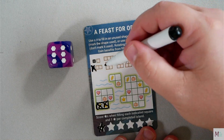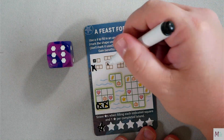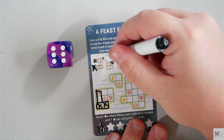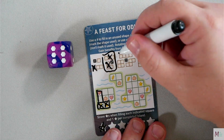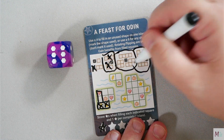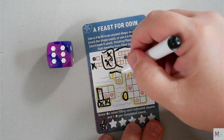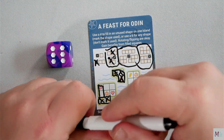In a future turn if I roll a six, my options would include using any shape including that two again, so I could use the two and get that heart. Note that three has two different shapes, four has three different shapes, and five has two shapes. You'll mark off each shape individually when you use it, and also fill in the individual islands.